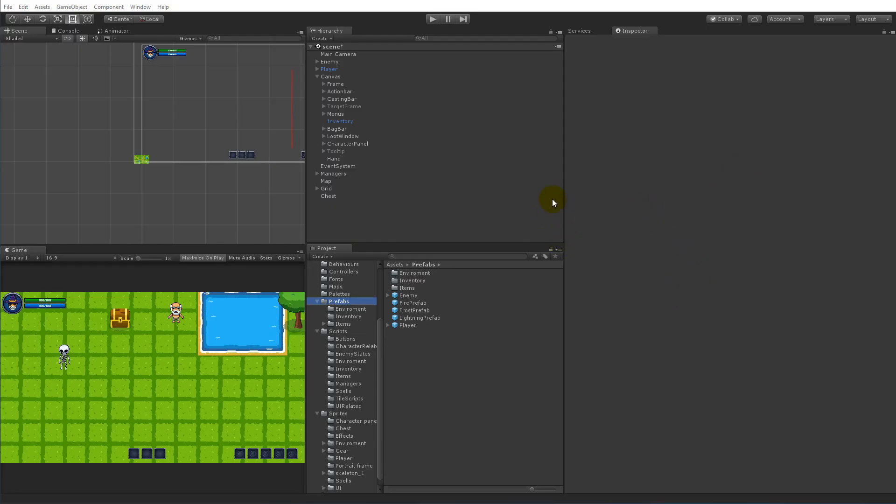Now that we can open and close our chest, we need to add some slots so we can take items and store them. The chest is actually going to be an extension of our inventory - when we open the chest it extends our inventory so we can put stuff in, close it, and come back later to take things out.